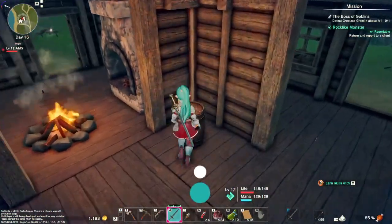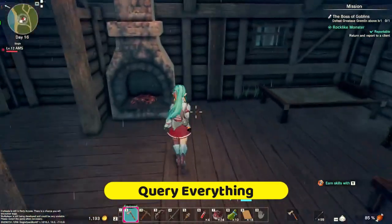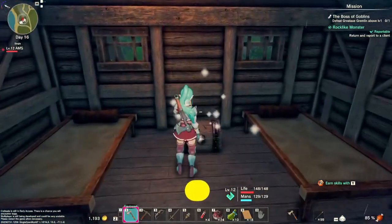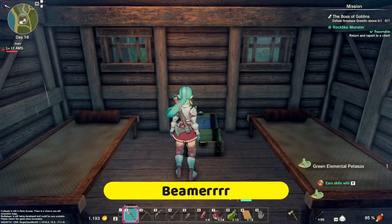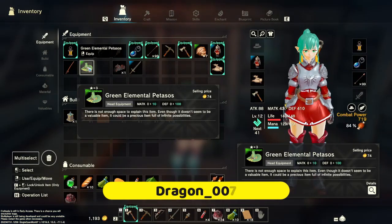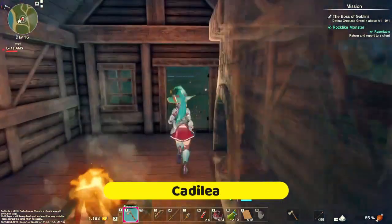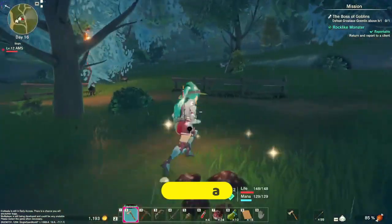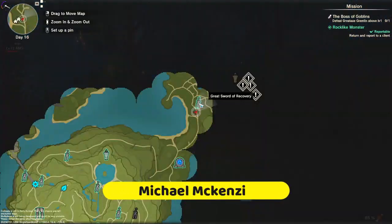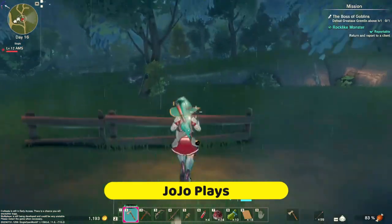I hate coming in places and destroying stuff, but can I destroy any of this? Looks like no, looks like it's abandoned. There's a green elemental petassos here — a hundred more defense, yeah, I will happily take that. I also went ahead and activated this because I had to AFK, and if I died I wanted to spawn over here, not back over there.